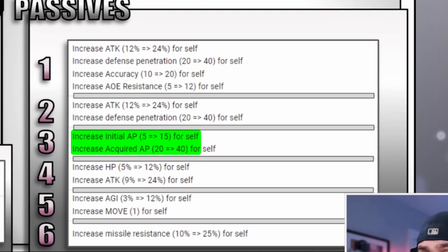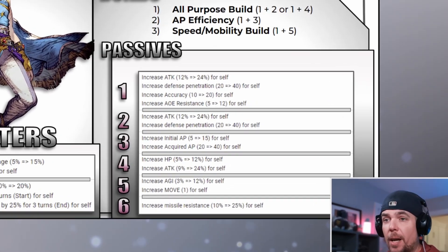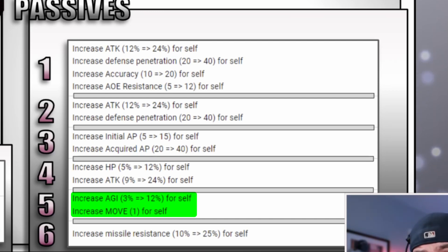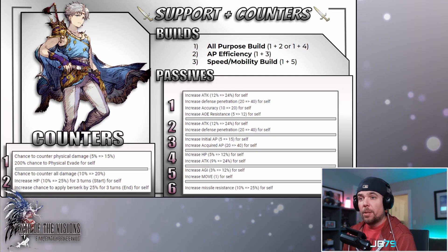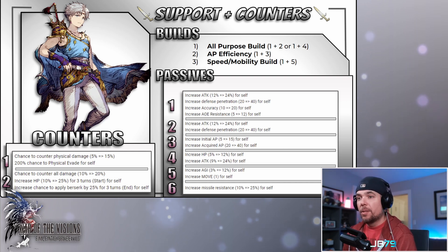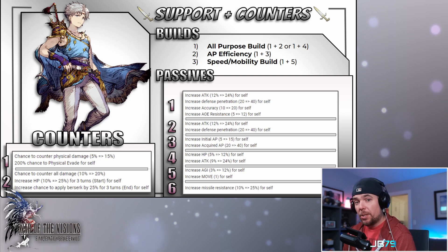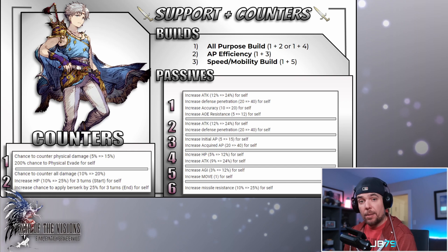I also like option three for certain maps where you don't have as much buffing opportunity and may be running a little lean on AP. He also has option five, which gives him 12 agility tied into a mobility increase — great for manual play, and can also be good on auto depending on the situation. Without that additional agility though, it does set him back to more of an average level amongst UR units when passives are considered.